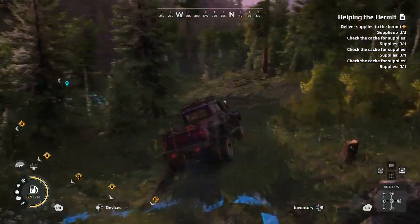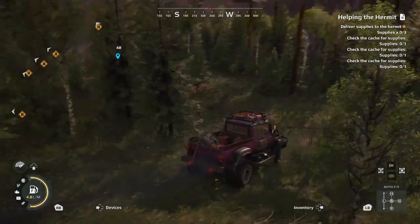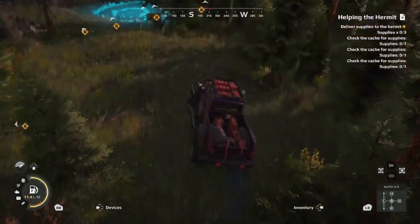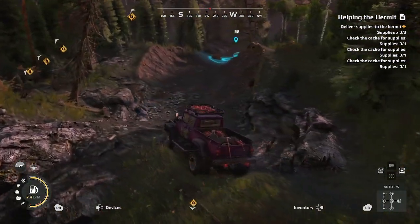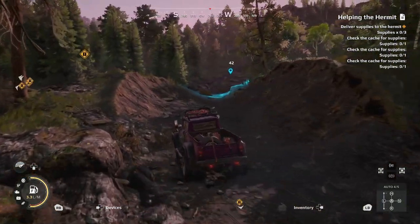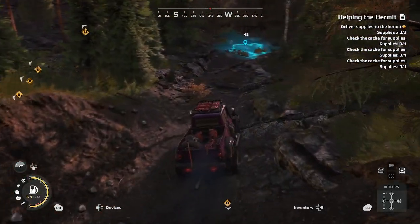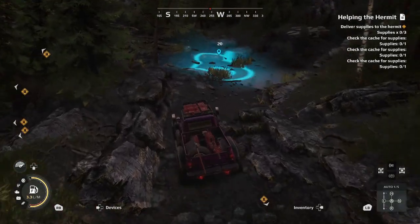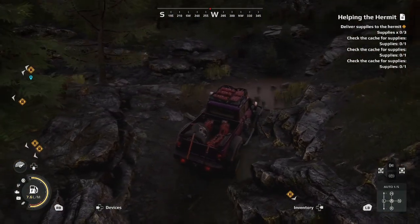We're just going to go ahead and drive out of the Hermit's House here, out through the forest, and make our way right on over here. We're going to head down into these little crevices and just follow these. Pretty simple — nothing too complex going on here. There are going to be a few tricky spots with some rocks and stuff, but for the most part this one's pretty easy to get.